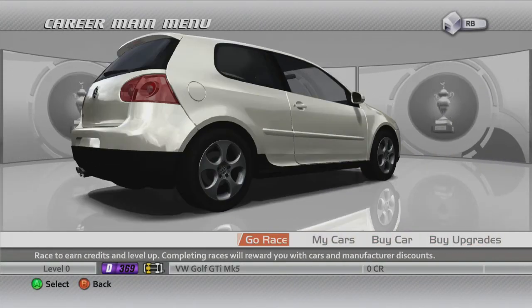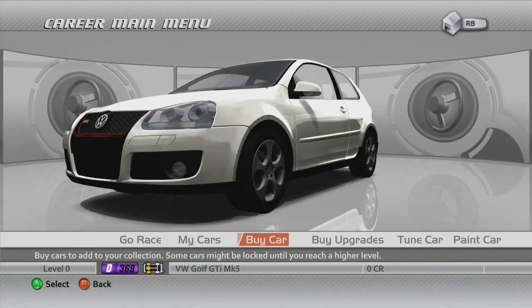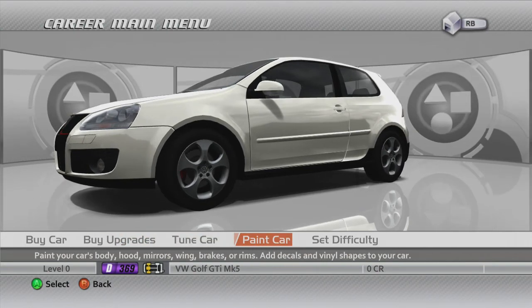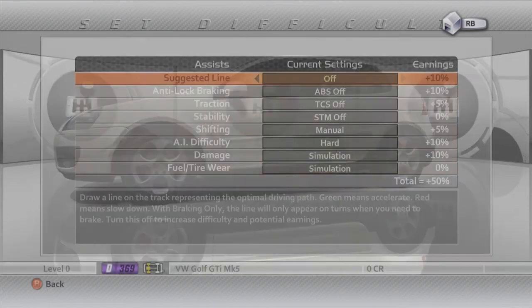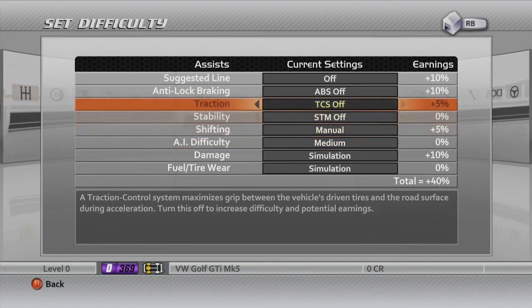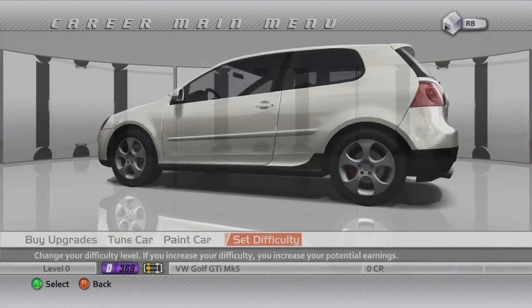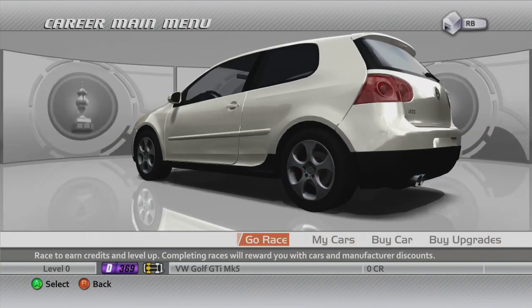As you can see in the main menu, we have an option to go race, look through my cars, buy some cars, buy some upgrades, tune the cars, paint the cars, and set difficulty. So let's go ahead and set some difficulty options. I basically selected the highest level because it turns everything off, which is the way I like to drive Forza. I'm going to put the AI on medium for now, but if they're a bit too easy, we can turn them up.